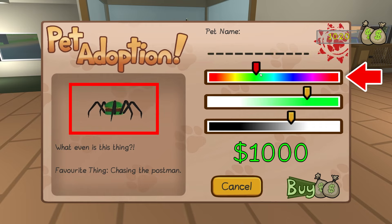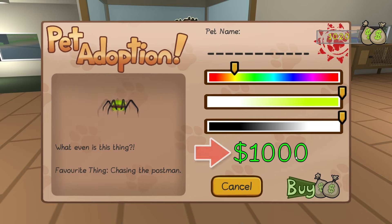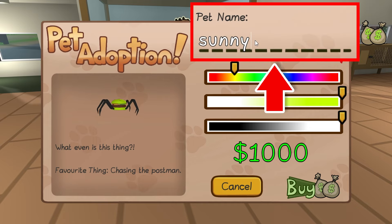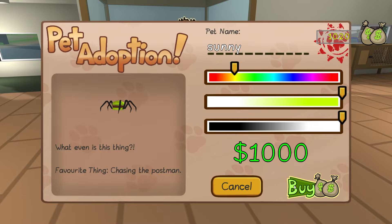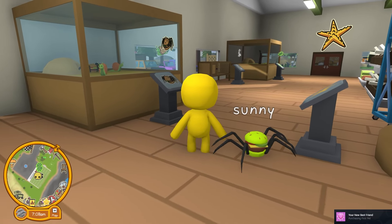You can change the color of your pet here! You can make them all sorts of different colors! What color should we make this pet? Let's go with yellow! She's going to stand out so much like this! That way, I'll never lose her! She costs $1,000, though. Phew! I've got just enough money! Let's buy her! She's just too funny not to get! I'm going to name her Sunny! Because she's bright like the sun! Yay! My first ever pet!